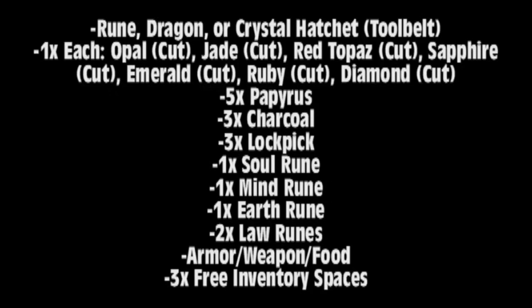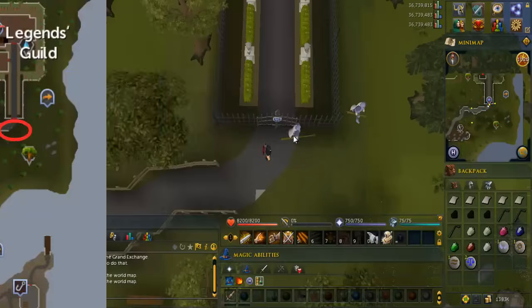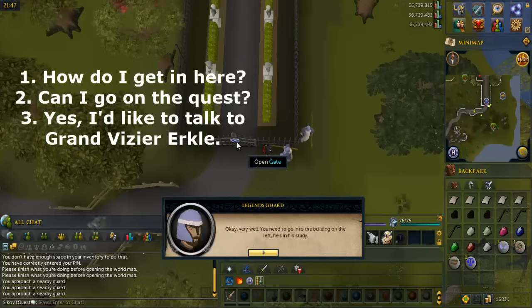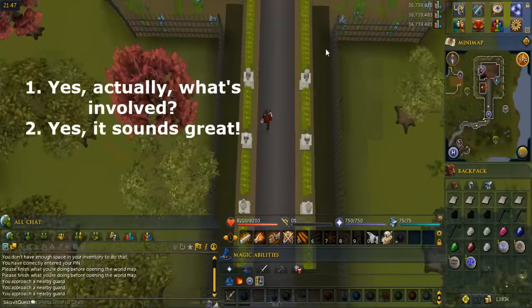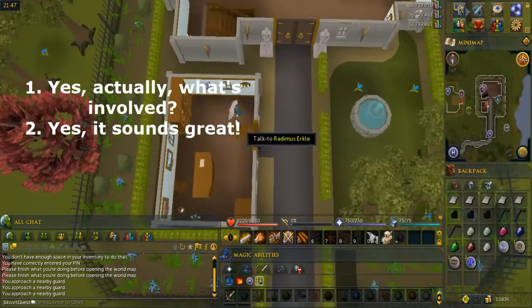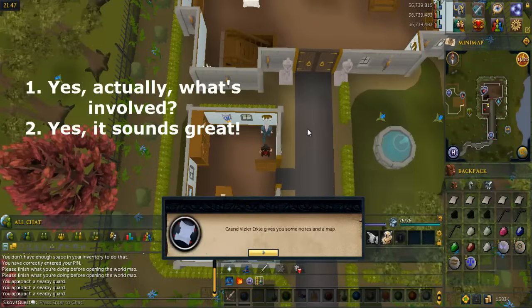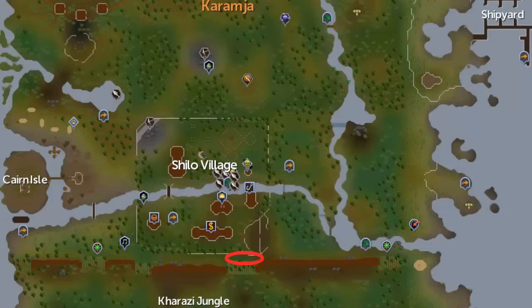Go to the entrance of the Legends Guild, circled on the map. Talk to a Legends Guard and select the options shown on screen. When you're through the gates, talk to the guy in the first building to the north and select the options shown on screen.